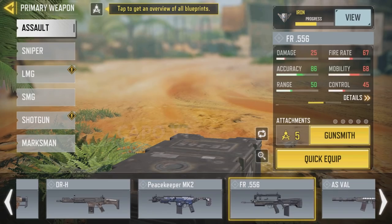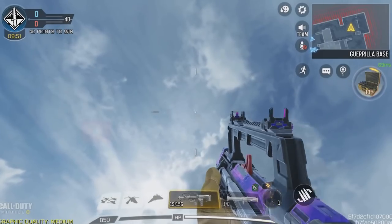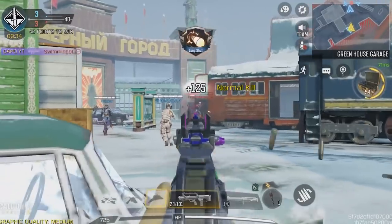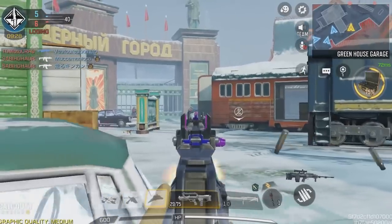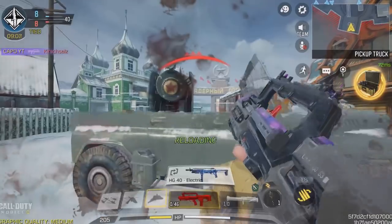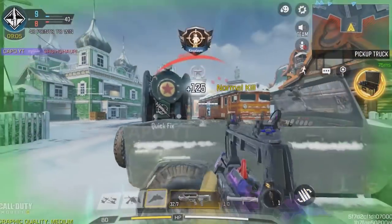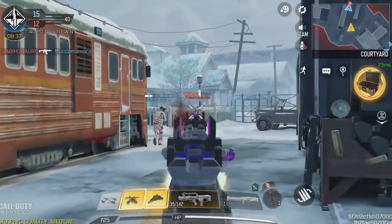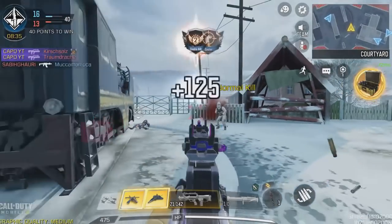The legendary FR556 skin is really good for the FR556 because it has a different iron sight. However, the FR556 Smart Rifle has the better iron sight. It is so much more comfortable to use the FR556 Smart Rifle than the legendary one. Therefore, the best skin for the FR556 is definitely the Smart Rifle skin.